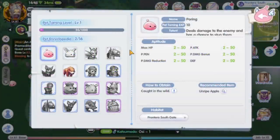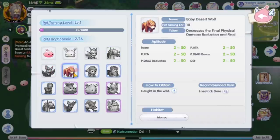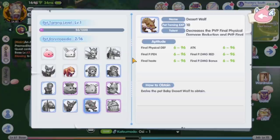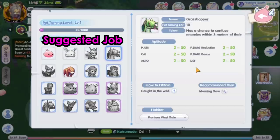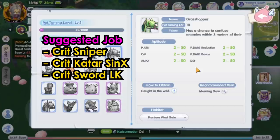Another alternative path you can use is the grasshopper, familiar, and baby desert wolf, which can be evolved to rocker, granulia, and desert wolf respectively. The grasshopper has crit and attack speed stats, making it suitable for physical damage classes like crit sniper, crit katar assassin cross, and crit sword lord knight.